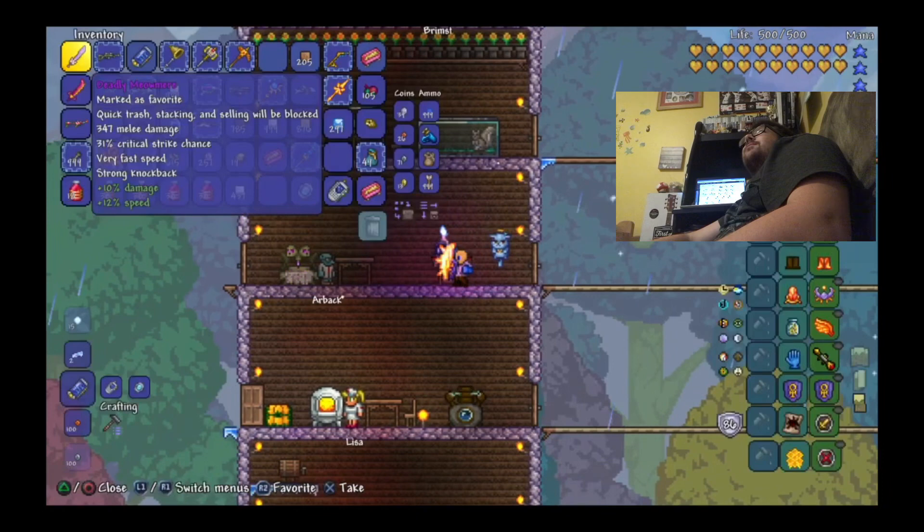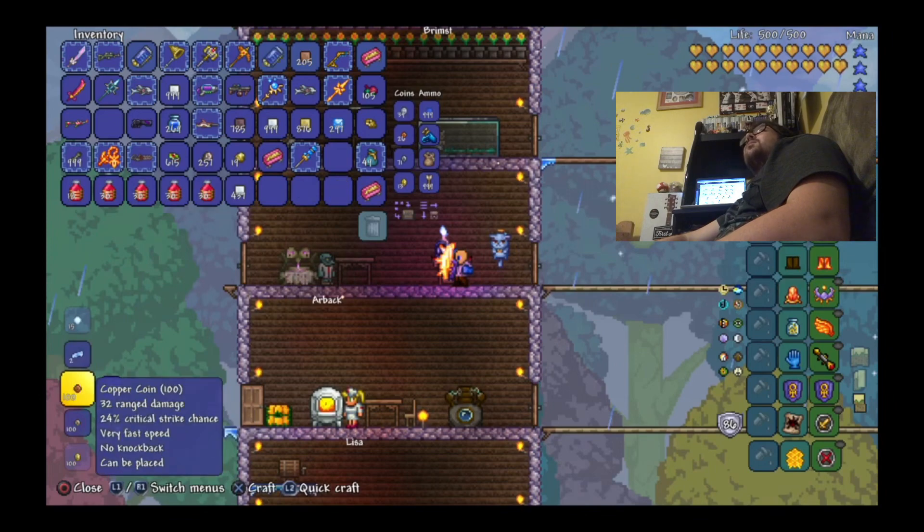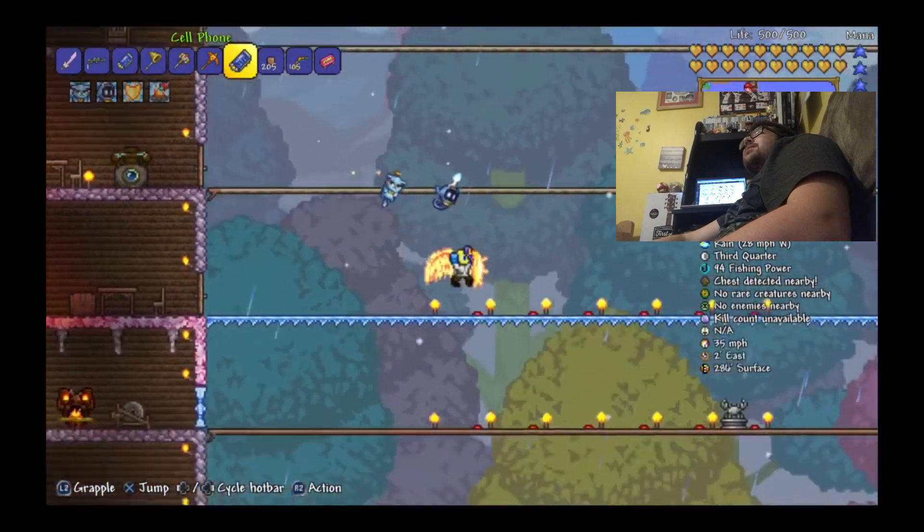Armored PDA. And the final crafting, which we can do with either a magic mirror or an ice mirror. Boom — we got the cell phone! The cell phone displays a whole lot of information.